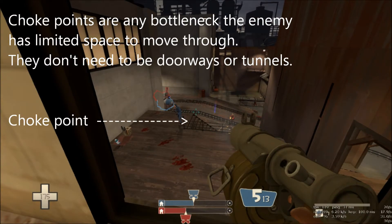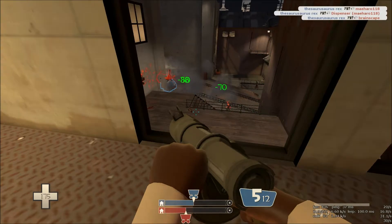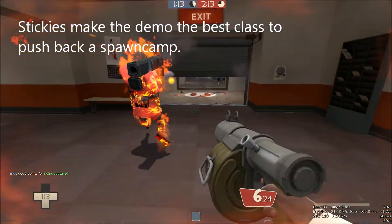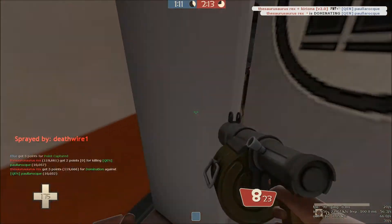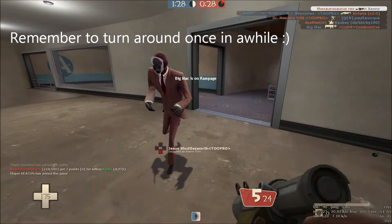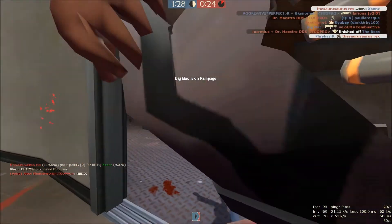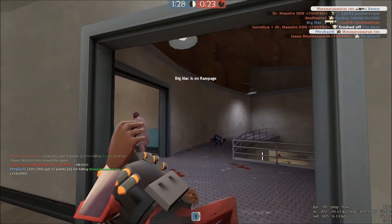They don't need to be doorways or tunnels. Because of their delayed detonation and choke point specialty, stickies make the demo the best class to push back a spawn camp. Demos have a tendency to stare at their own traps waiting for a victim, so remember to turn around once in a while — otherwise you'll be dinner for spies and scouts.